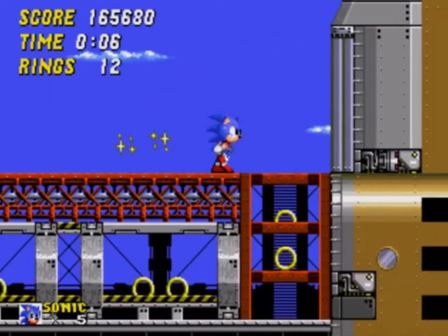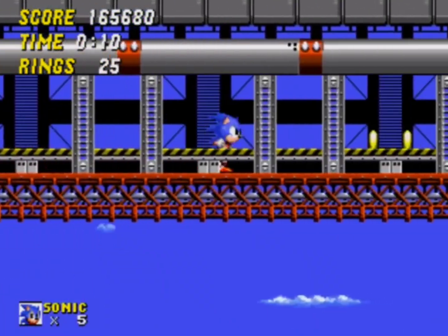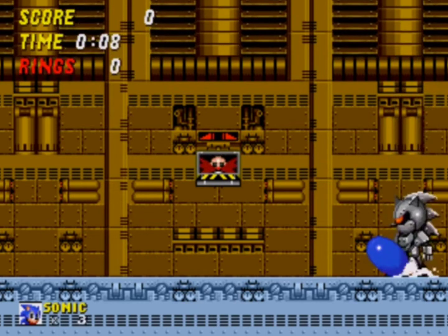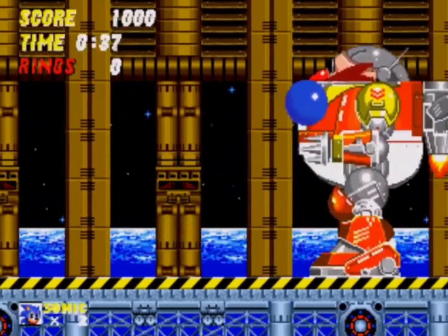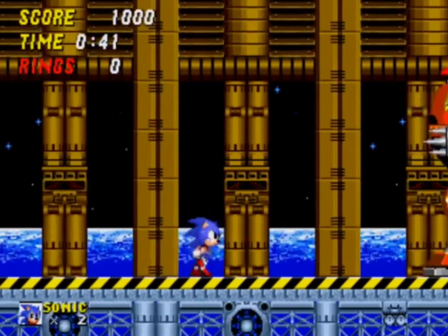Wing Fortress is the airship leading to the final zone. I don't have too much to say about it, but there is a neat glitch where you can pop through a band and skip a good chunk of it. Death Egg Zone is just two bosses — one against a silver robotic Sonic, and one against the Death Egg Robot: a grueling 12-hit slog of a boss that will take you hours on your first attempt because of extraordinarily wonky hitboxes.